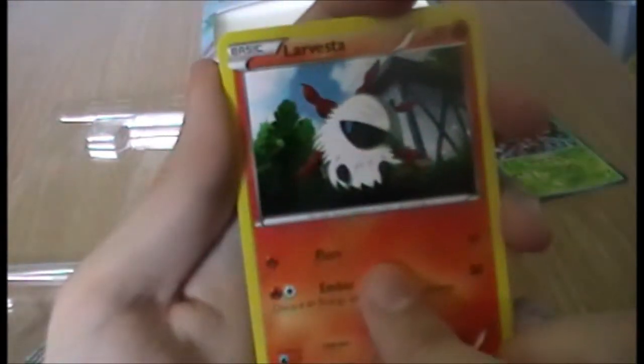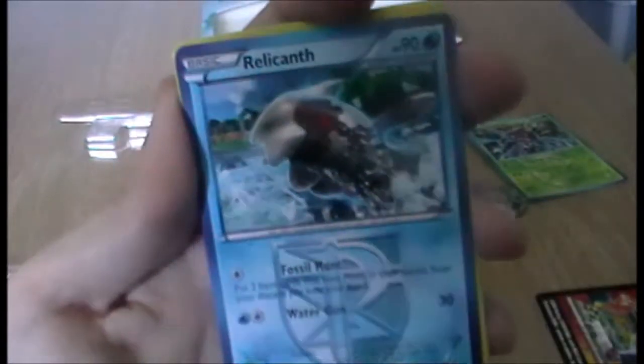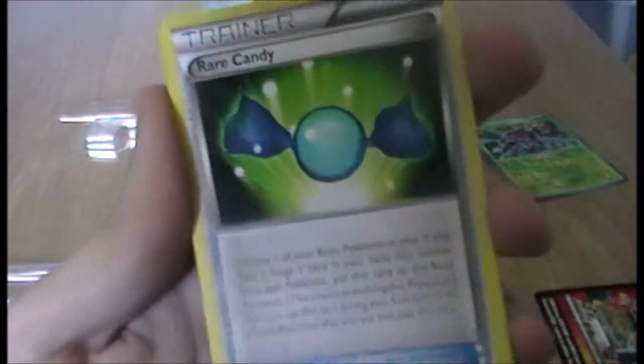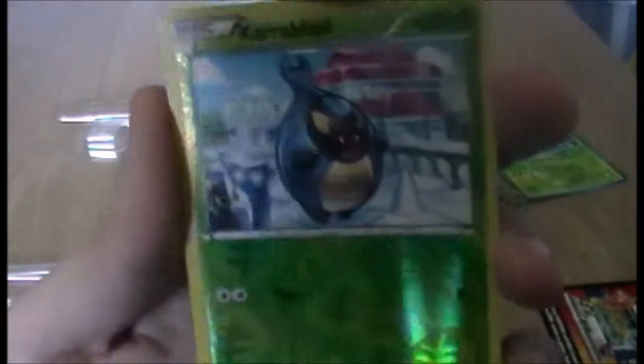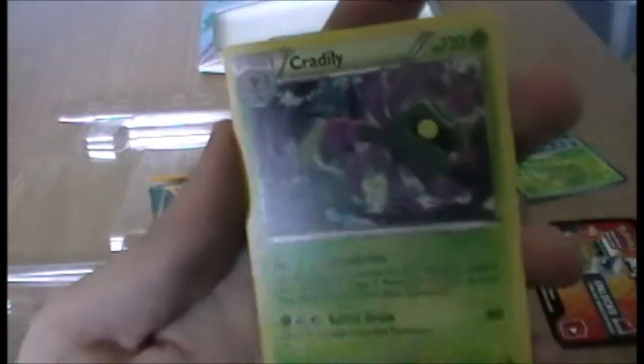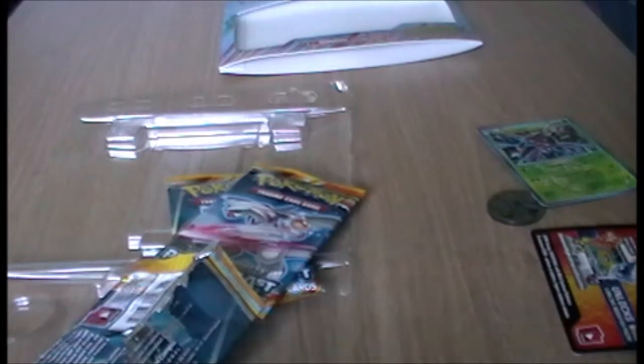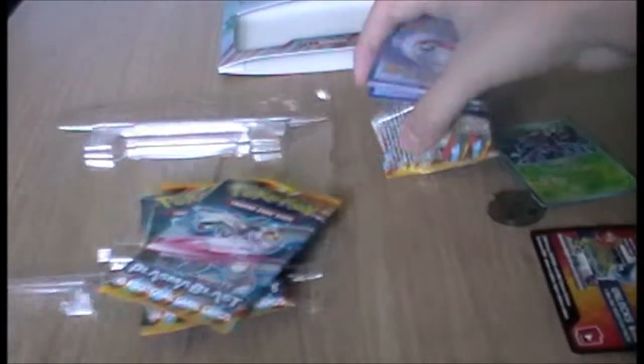Let's get down to business. Larvastar, Gullet, Snorrent, Axiom, Dredigan. Ooh, a Relicanth. Engine Retrieval — that's useful. Rare Candy — very useful. The reverse is a reverse Chiroblast — I don't mind Chiroblast. And ooh, a Criddley! I do not have Criddley, so it's not a doubler either. That was pack one — that wasn't too bad.